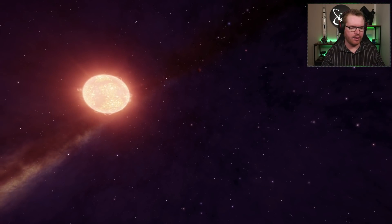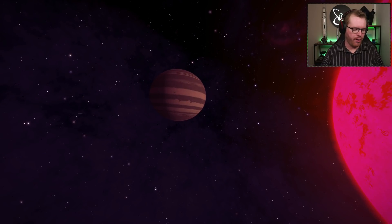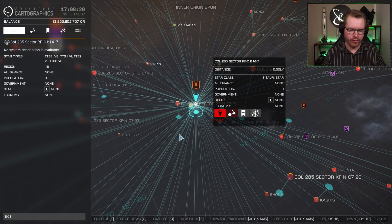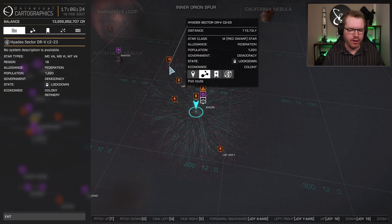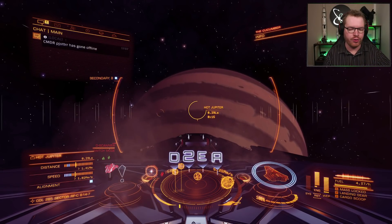Hot Jupyter is a weird gas giant orbiting really, really close to a brown dwarf, in a system where the main star is actually a normal main sequence star — so it's a really weird system. It is in Col 285 Sector RF-C B14-7, which will be in the description. It's actually not too far from Dav's Hope. In this system, you will find a tourist beacon called Hot Jupyter.